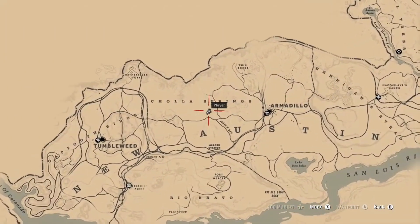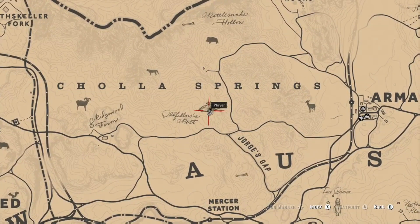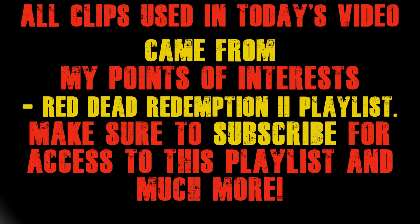Parachutes were first used, I believe, in France before the 1800s, so it's very possible that Rockstar could have been attempting to put a parachute in Red Dead Redemption. Let me know in the comments what you believe.